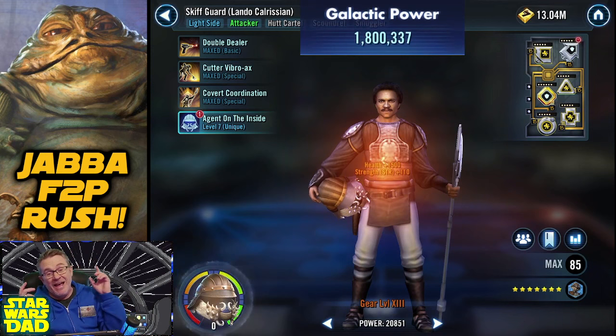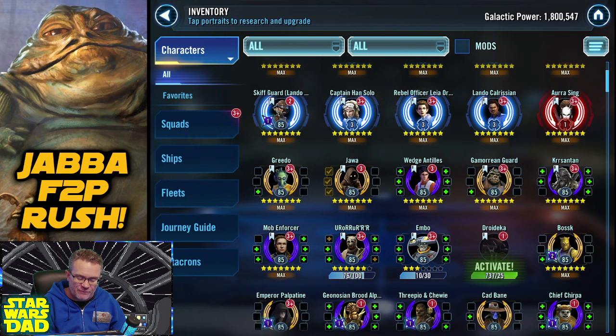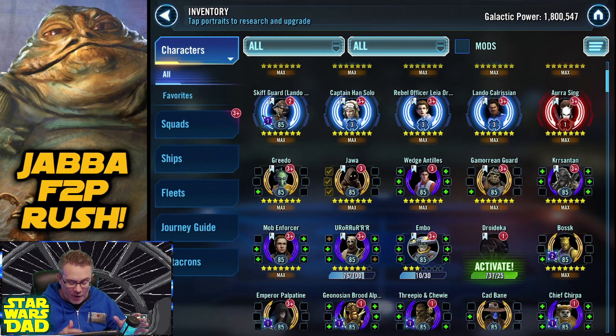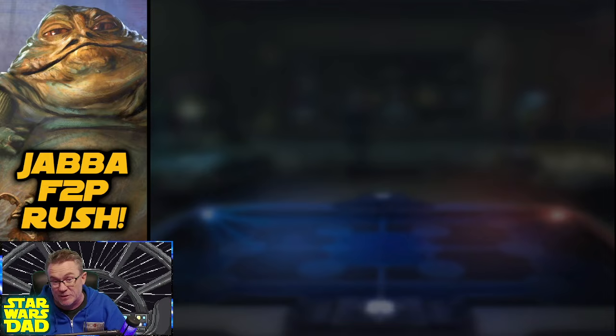Skiff Guard Lando is relic - that was a big one, I think that was 300 or 350 kyrotechs. My next big kyrotech problem to overcome is Kursantin, so I don't think I'll have a new relic character next week. I'm trying to do the hard stuff first - knock out the hard stuff, which means I'll do Kursantin next week. That leaves Greedo, Jawa, Gamorrean Guard, Mob Enforcer, and Aurora on the shelf for now.